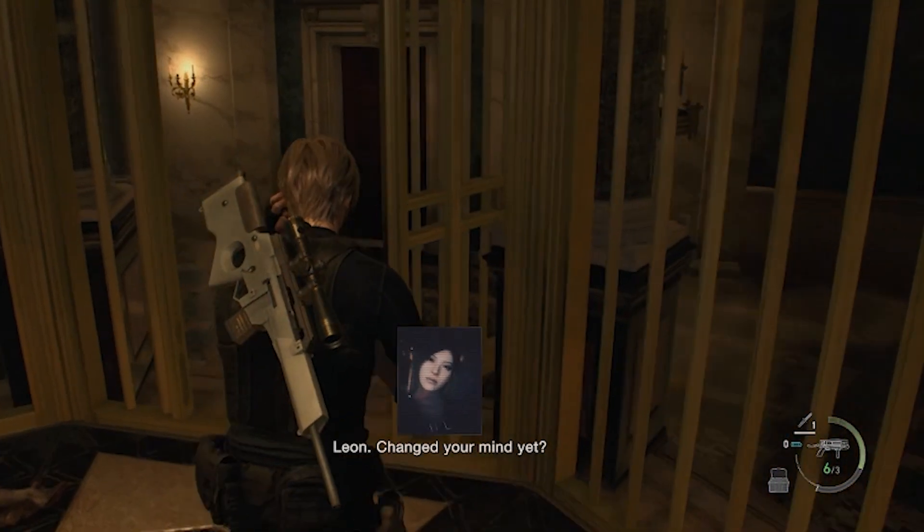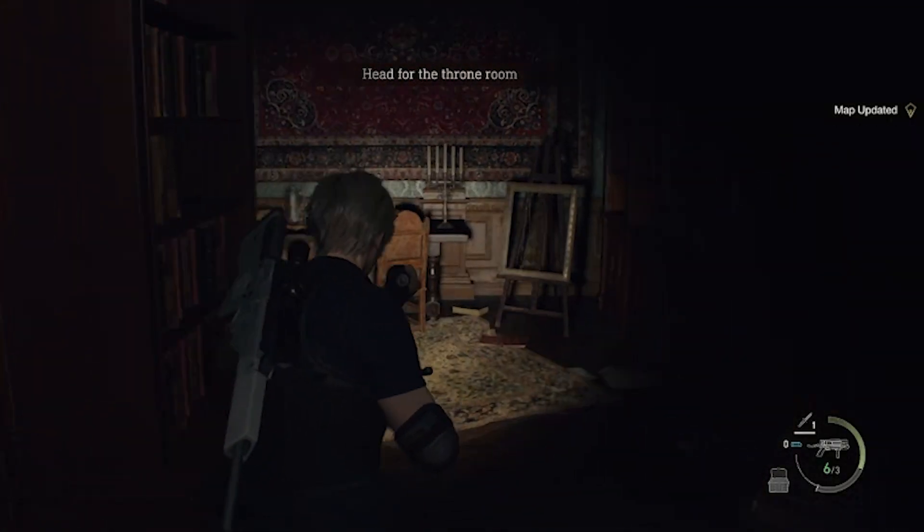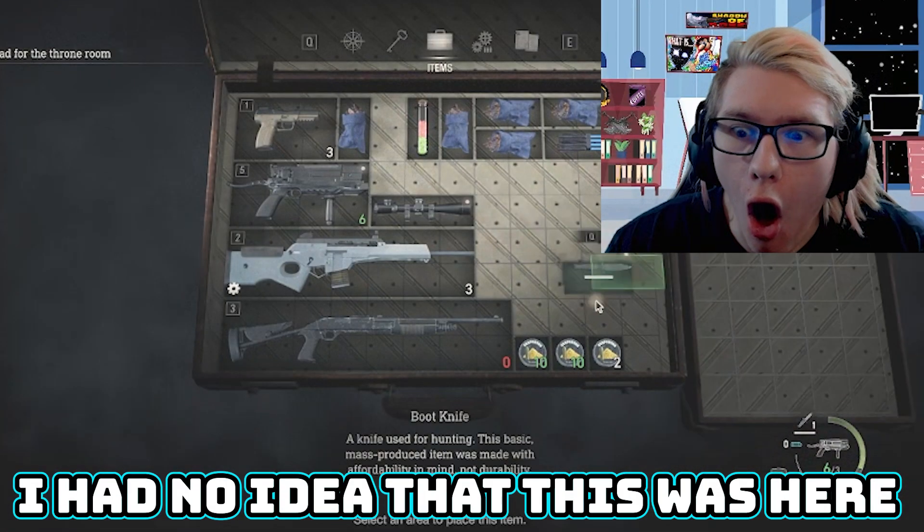Ashley managed to get me free from the cage, but she doesn't watch her back very well — Salazar's right hand literally came off and grabbed her. After Ashley got taken away, I get a call from Ada telling me she spotted Salazar's right hand carrying her off to the throne room. Before I leave this area, I head into the library where Ashley was. Here I find an assault rifle with 20 bullets loaded into it.